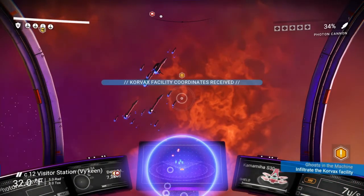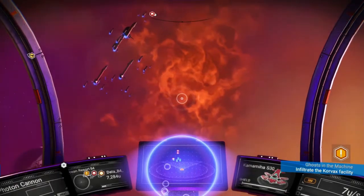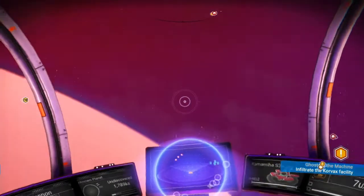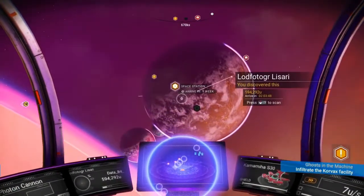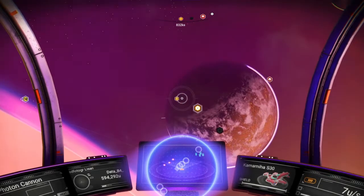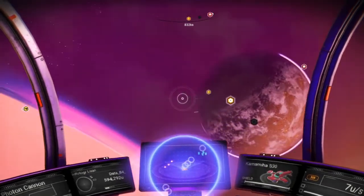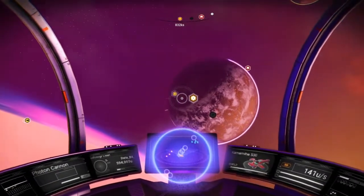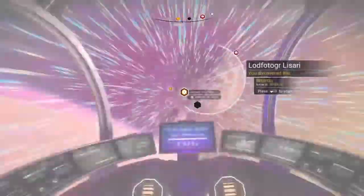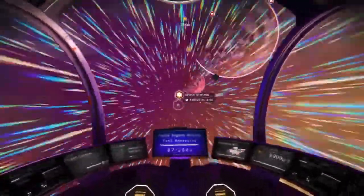That makes me nervous — I have to leave my base area. Corvax facility, where are you at? It's going to be right here in our very own system. Let's walk over to the Corvax facility. Not the space station — why does it keep pointing me at the space station? Now I don't know where I'm going. I don't want to go to the space station.